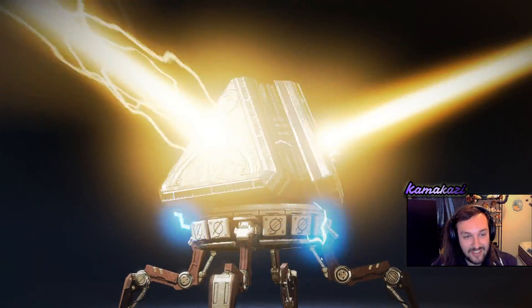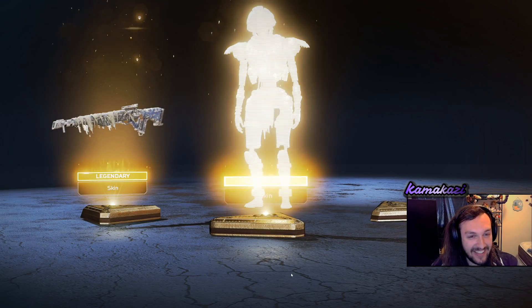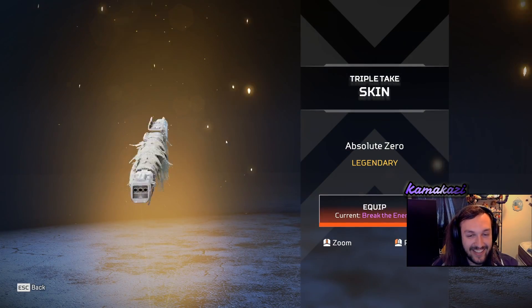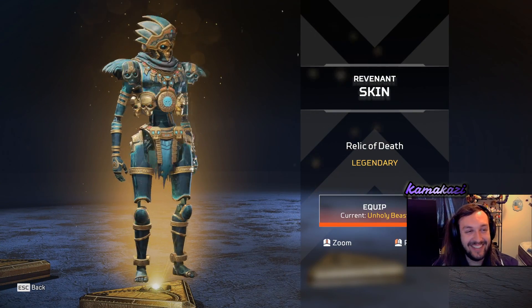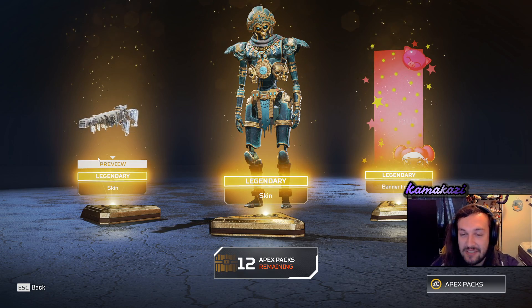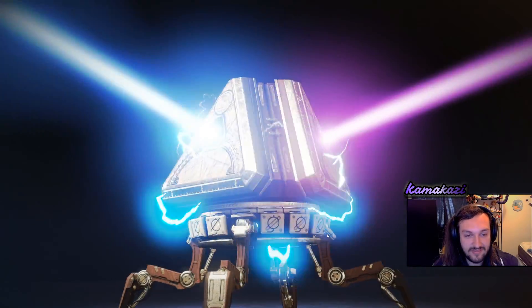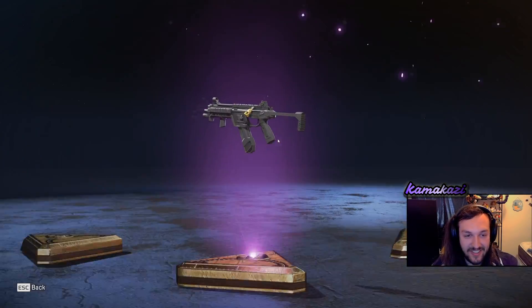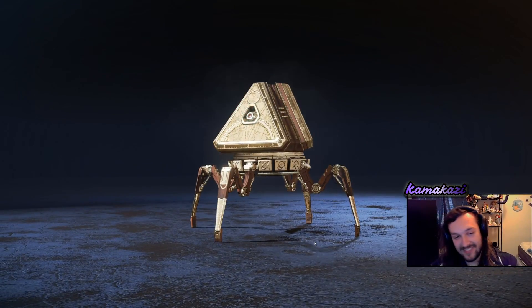Let's see what we get on this one. Let's go — Wraith skin! A Lifeline one — the Gillied Up. Three legendary. And Revenant. Three legendary! Those are only a 10% drop chance in these packs. So that's 0.5 times 0.1 times 0.1 — so 0.05 chance of happening. That is a very low chance and it happened. Insane.